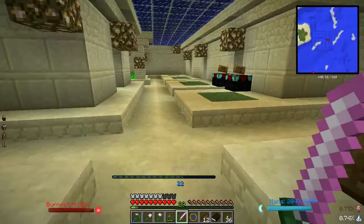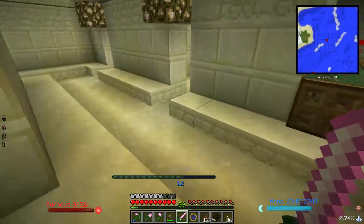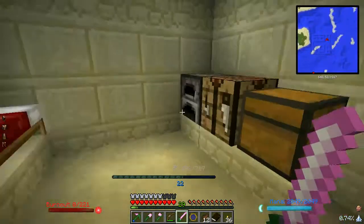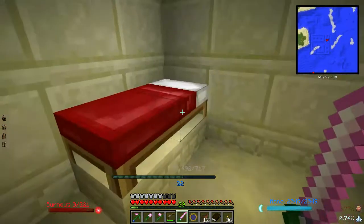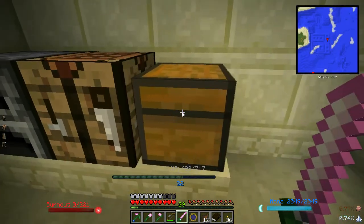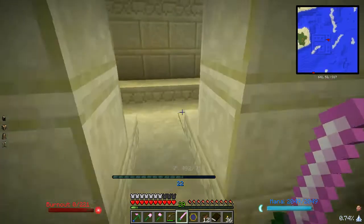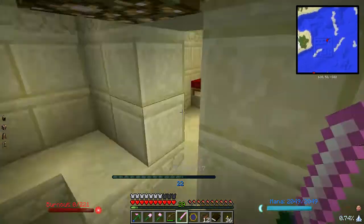You come in here and there's lots of glowstone. There's a couple of enchantment tables, which are pretty nice. There are several rooms, and each of these rooms has a bed, a furnace, a crafting table, and a chest. These chests hold a myriad of things, and I'm going to show you some of the best things that I found in here.